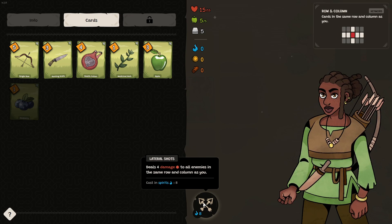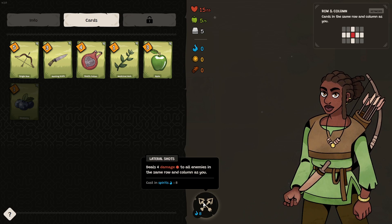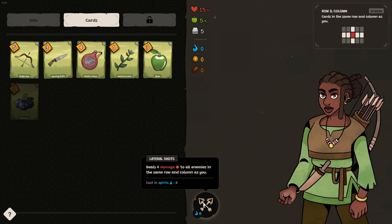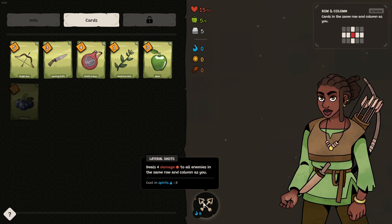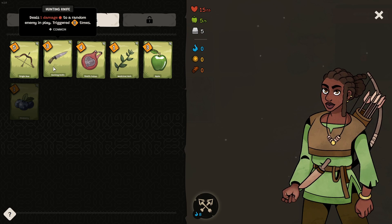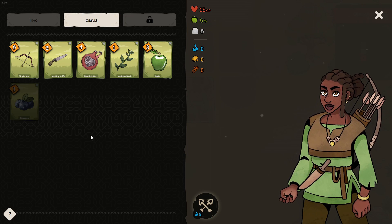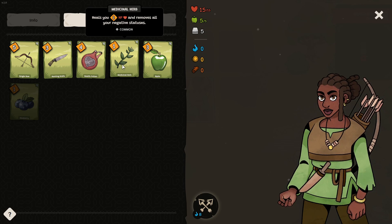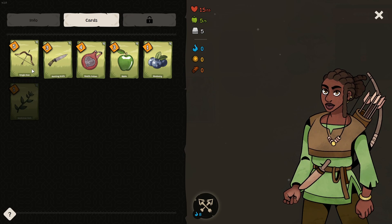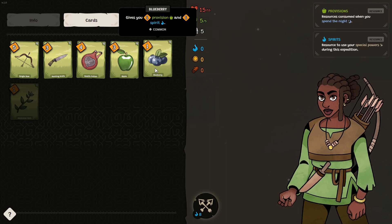Spirit is basically mana. It's a special ability which does certain things depending on the character you play. So we have lateral shots — deal four damage to all enemies in the same row and column as you. This character doesn't really have a way to regain spirit other than picking it up manually off the ground as treasure. So we're going to take the medicinal herb out and instead have this in our deck.